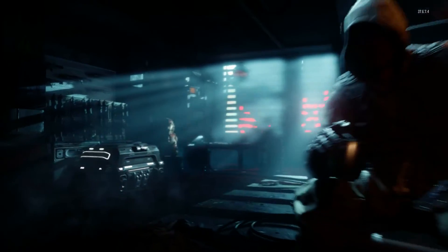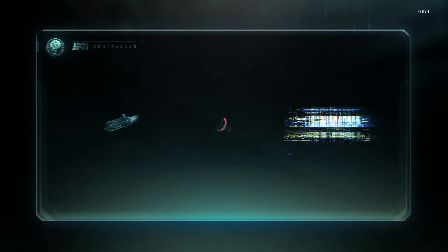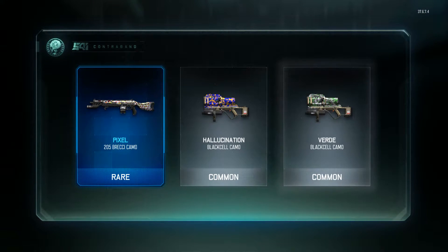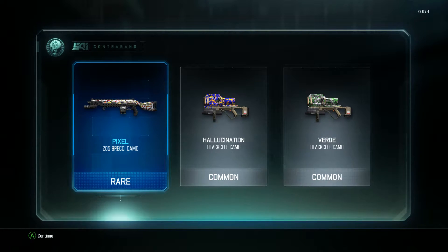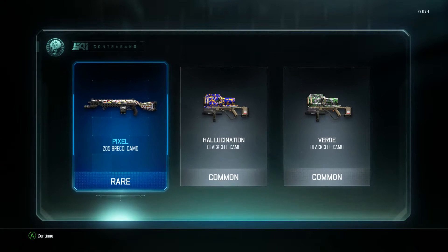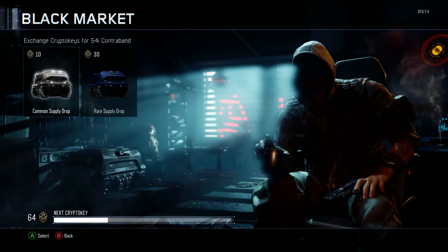So we're going to open our first Common Supply Drop. I think that's a strategy, and it kind of does work, because the first one we end up getting is a Rare, which is pretty decent to start off. I think it's a Bracky Camo. I don't use this gun particularly that much, but I'll take it — first Supply Drop of the day.